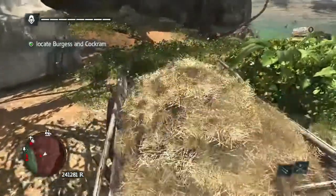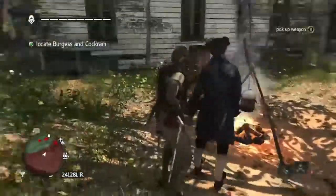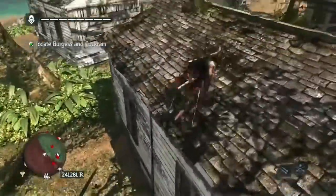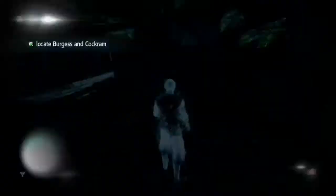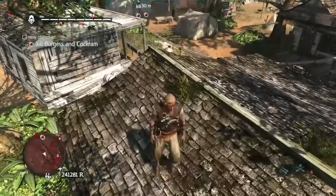So basically what you're going to do is jump up on this house, detect them coming from the left, and I am going to use my hidden blades in this video. Eagle vision here. Jump back off and go on the other house right next to this one.